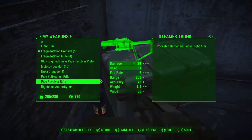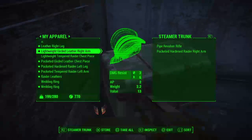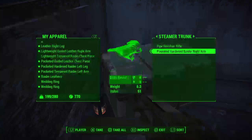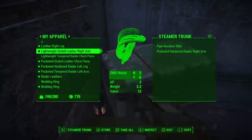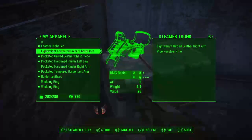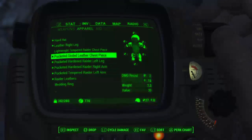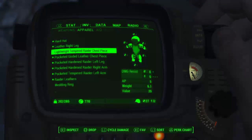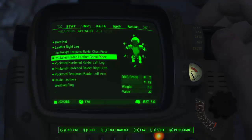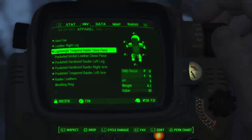This thing right here looks cool - pocket it. Hardened raider right arm. Where is my right arm? 3, 6 - I'm gonna take this. I'll go to my inventory. This gives me 8 and 6, and my chest piece is 7 and 15. This is better damage resistance but this is better energy resistance. This weighs 7.3, this weighs 6.1.